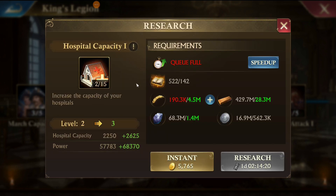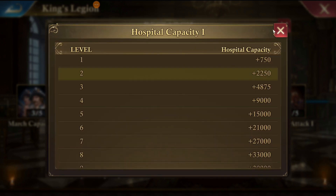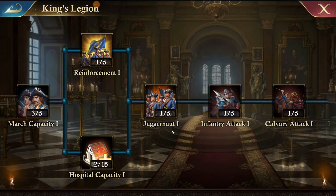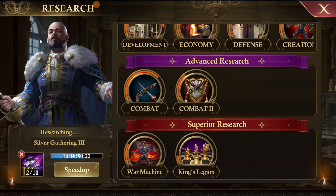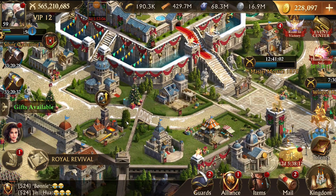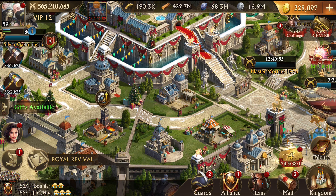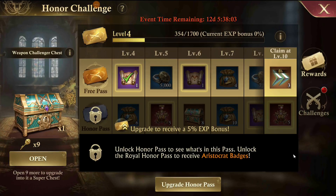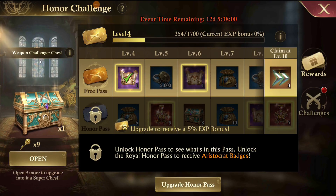The second war machine research also increases by about 4,000 per level. The final spot for more hospital capacity is in the King's Legion research, which they've also increased to level 15 — and after the initial research, it jumps up by 6,000 per level, making it a good spot to go first if you have extra scholar scrolls. If you're a castle 40 with maxed-out research, you might have a couple thousand scrolls sitting around to max out hospital capacity.